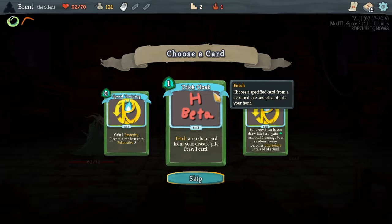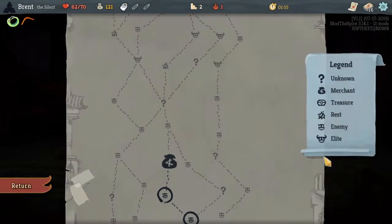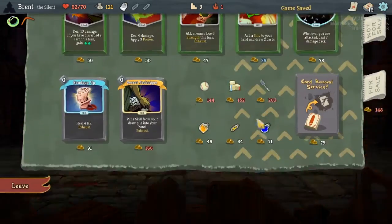Speed training — too close. The Works: for every three cards you draw this turn, gain one. In a Dream: deal four damage to a random enemy at the end of each round. I've seen this do really good — we'll try it. So we need to add more draw, and there's two for one: shivs and draw right there.